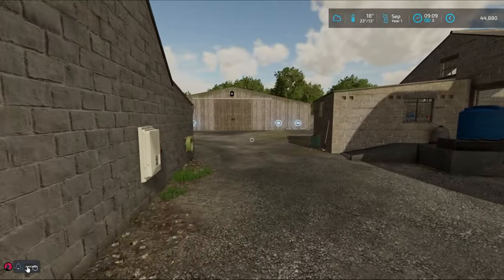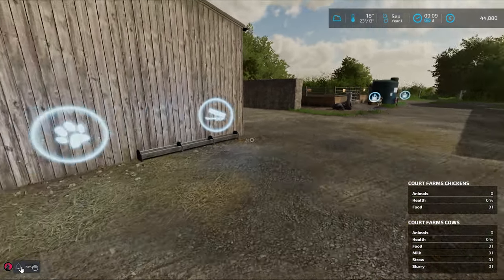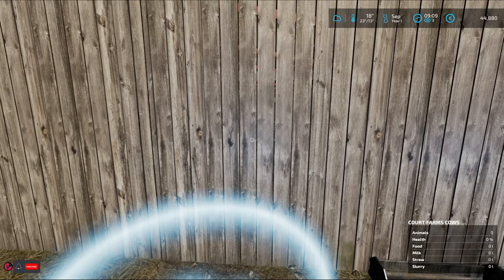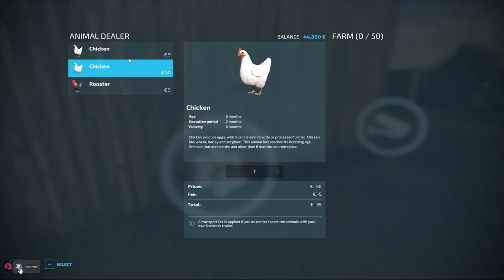In the previous episode we got the wheat field harvested, so we have a lot of wheat. It's a very bad time to sell the wheat, so I think we're going to buy some chickens — if I can find out — there we go, wasn't in the trigger. We are going to buy some chickens because we want eggs.